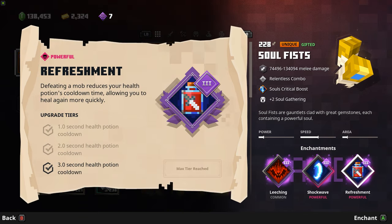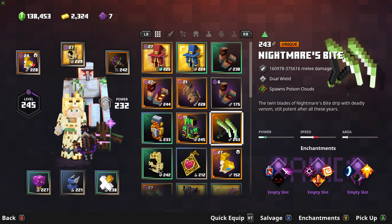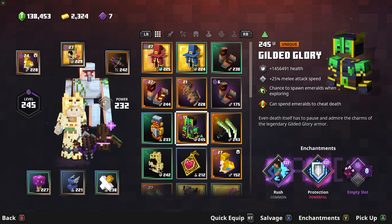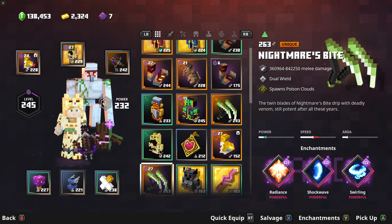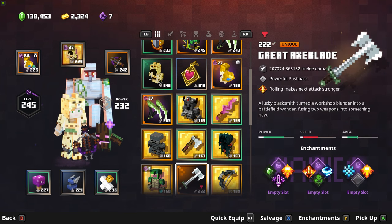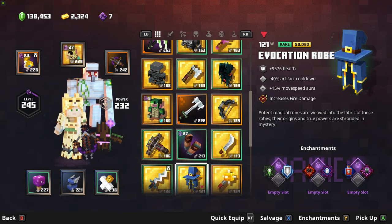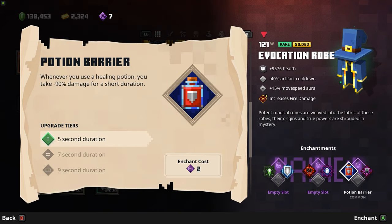To do this challenge super fast you're going to need the enchantment Refreshment, which reduces your potion cooldown time by 3 seconds every time you defeat mobs. This is super helpful and will increase your chances of completing this challenge a whole lot faster, because the usual cooldown time is just painful and could take you 6 days.